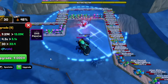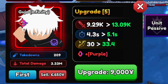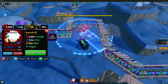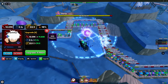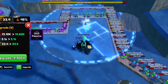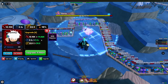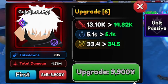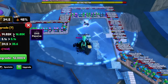Upgrade six costs 9000 yen — damage goes from 9.29k to 13.09k, SBA increases to 5.1 seconds, range goes to 33.4 studs, and he gains the ability Purple. His line AOE also widens from a thin line to a wider one — the sound effects are really cool. Upgrade seven costs 9.9k yen — damage goes to 14.82k, SBA stays at 5.1 seconds, range increases to 34.5 studs.